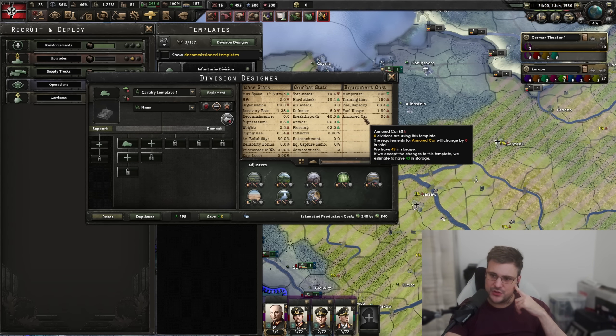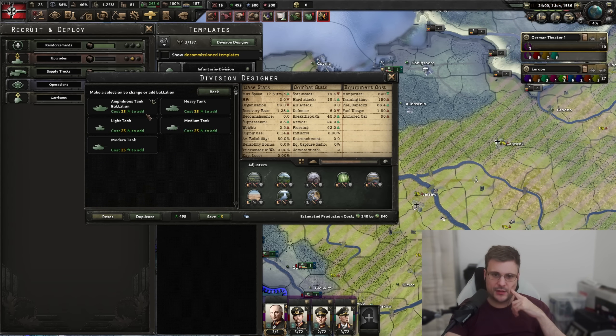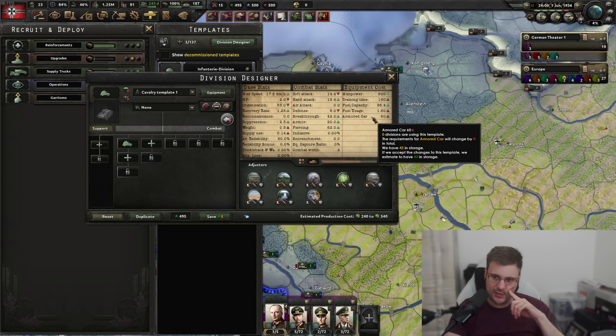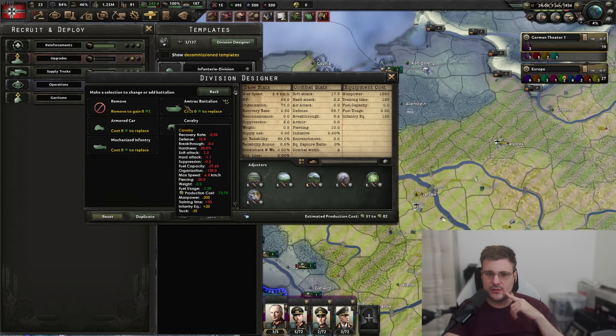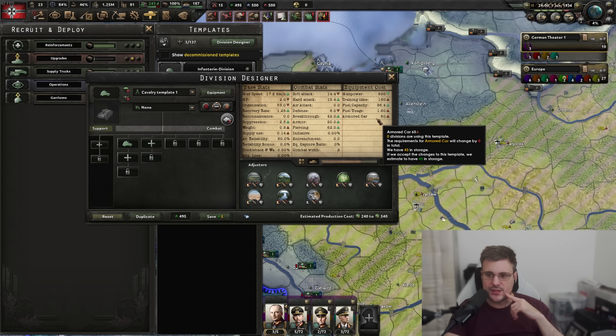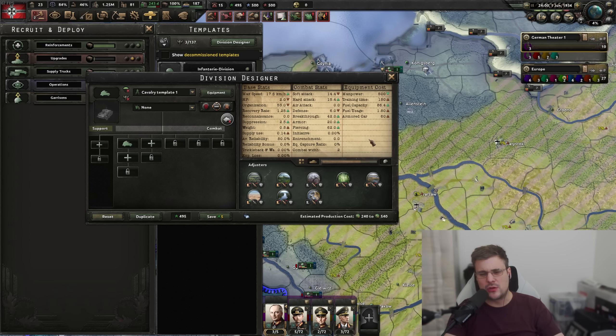Actually, wait - you don't even need infantry equipment with armoured cars. A single armoured car battalion only uses armoured cars - they have no guns. My mind has just been blown because I've just learned something new. So for some reason armoured cars don't come with guns - they all fight with their fists, or run people over. I think the way this has been changed is to make armoured cars more favourable for occupation.